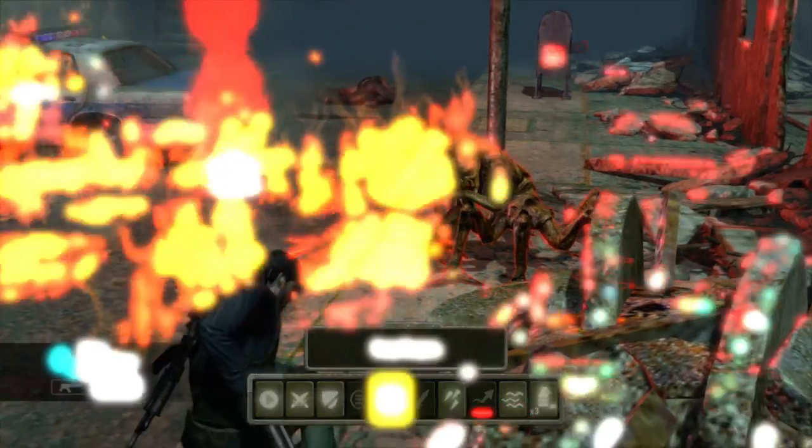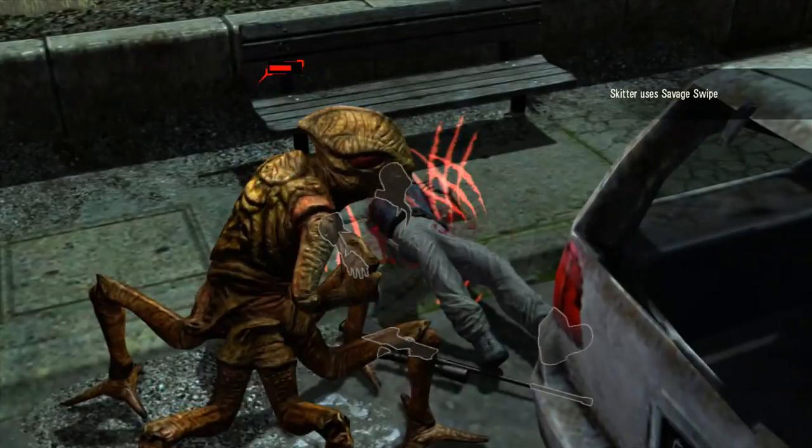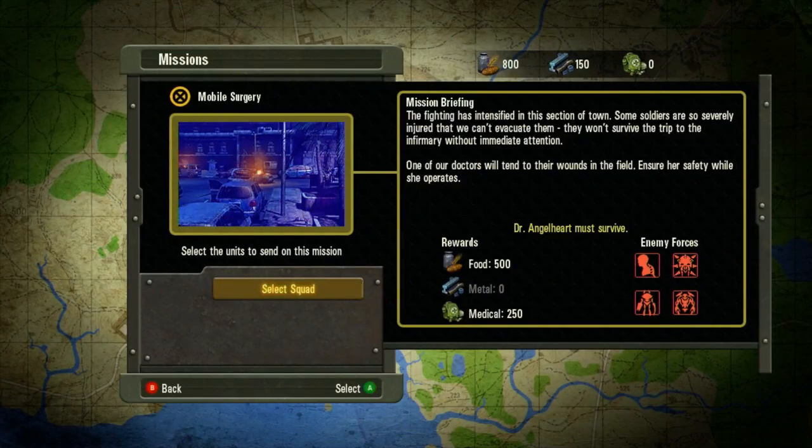Hello, this is Reed Livingston, producer for Falling Skies, the game. So today we're going to talk about enemies, and the first enemy that we have up is the mech.